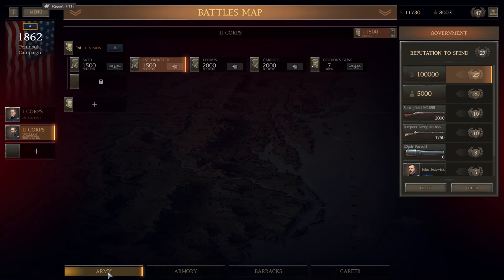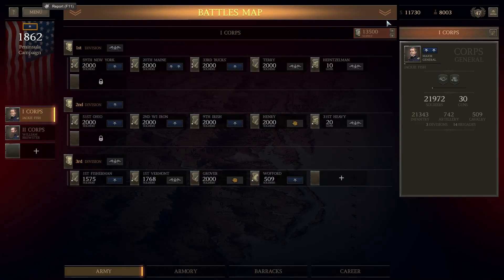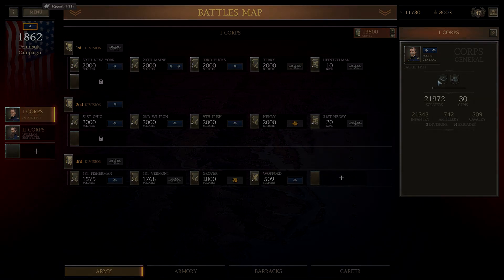Next episode should be Gaines Mill — I'm super excited for it, hopefully you guys are too. The mission description says we're defending the right flank of the Union army versus Lee's over-aggressive tactics, with Lee's army aiming for tactical superiority and forcing us to withdraw. That's really interesting. There's a lot of money and reputation at stake, so we'll pad out the armies a bit more with men and then push on. Drop names in the comments and I'll see you guys next time — Fish out!